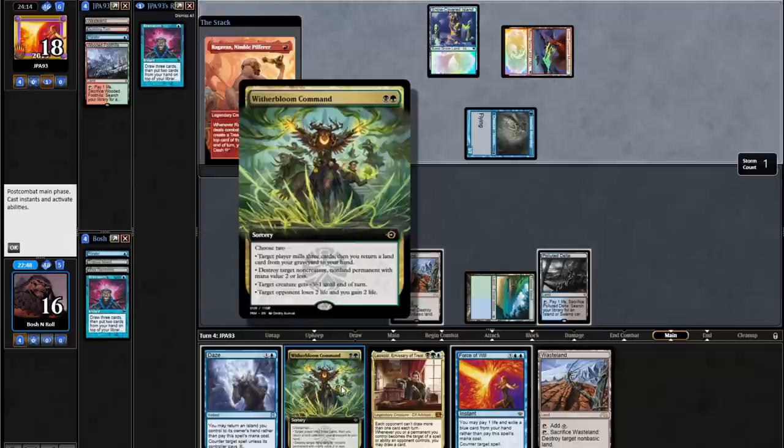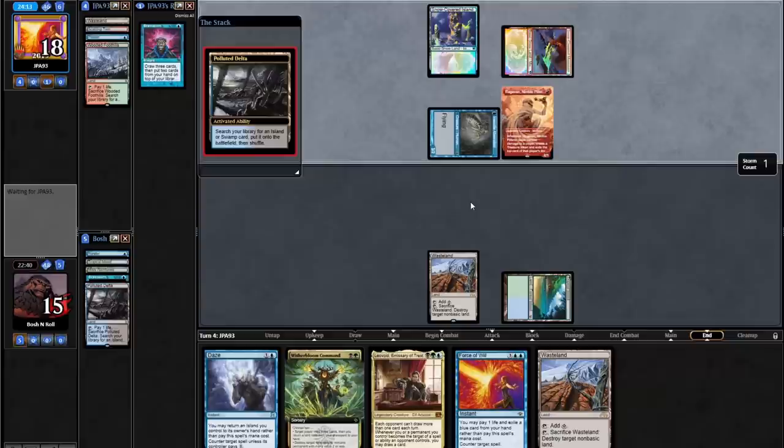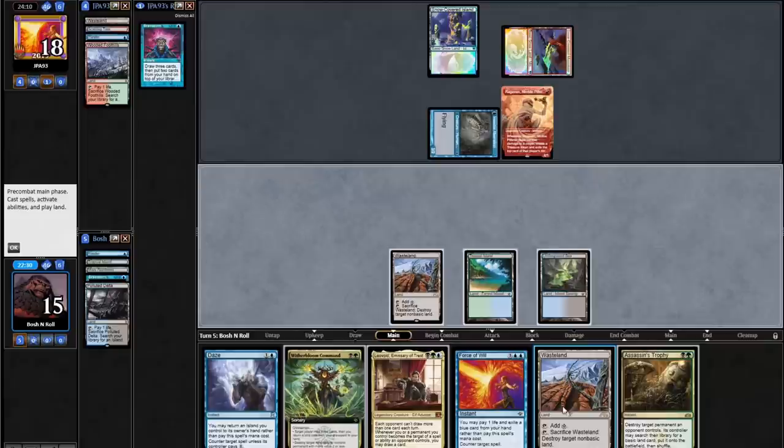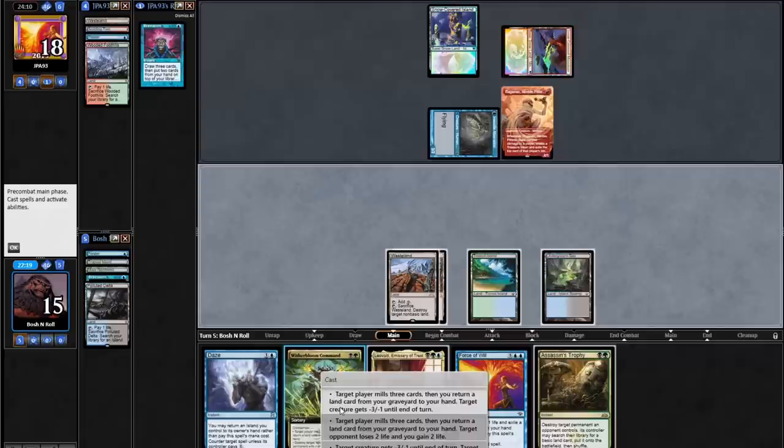Witherbloom Command — notably, destroy target non-creature non-land permanent with mana value two or less, so I can't kill Delver with this anymore. Look at this crazy Ragavan — never seen that art before. I'm going to get Underground Sea, shuffle away those bad Brainstorm cards. I can play around self-permission with the second Wasteland here. I think I want minus three, minus one, and mill three to pick up a land, because I do need to hit my land drops.